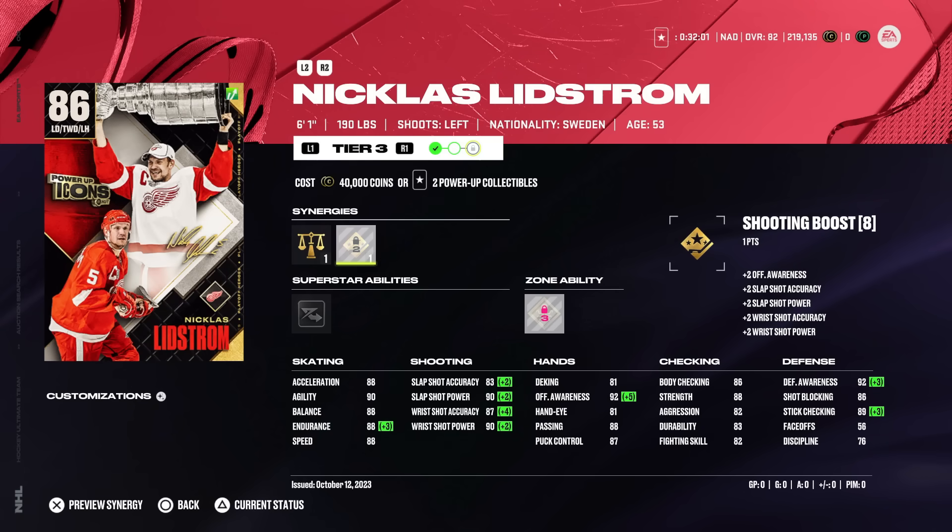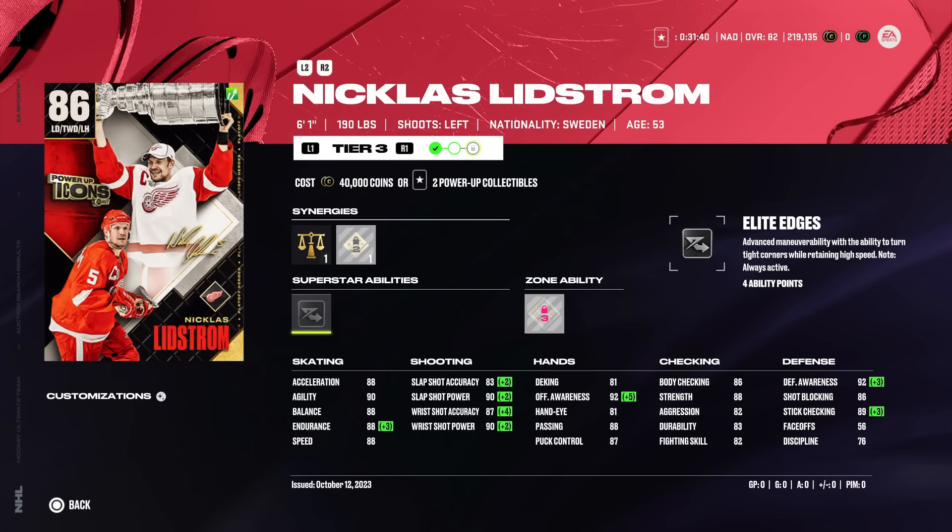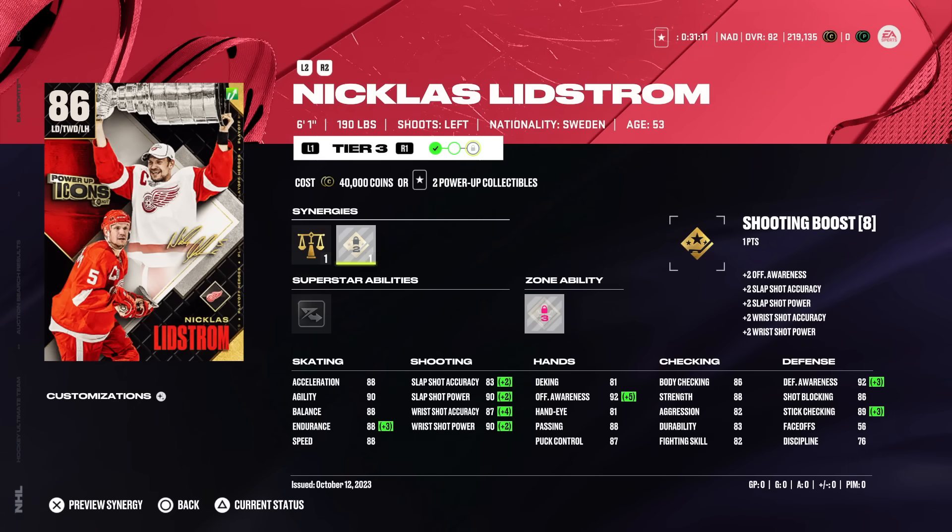Nick Lindstrom's card has been wild — 88 speed, 88 acceleration, 90 agility. His shot is fantastic if you can get shooting boost activated. He's got 93 defensive awareness with two-way defenseman on, and two-way defenseman has been one of the easiest synergies to get activated. He's got elite edges, which on a defenseman is very useful because it activates without the puck, meaning you can skate left and right with some of the most agile skaters in the game. Quick pick might be a very underrated ability as it allows him to make a motion to intercept passes — forced cross-ice passes are still an issue, and Lindstrom will help with that. He's got 86 body checking which is more than enough at this stage.